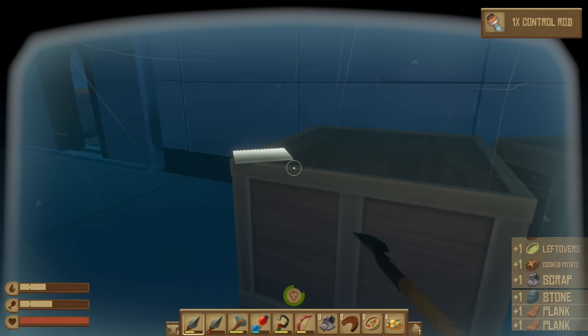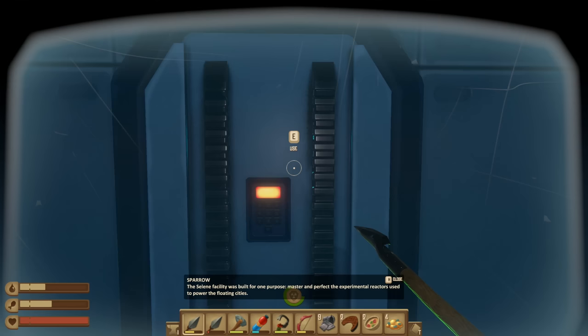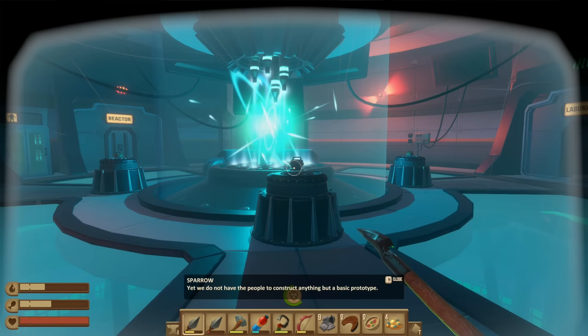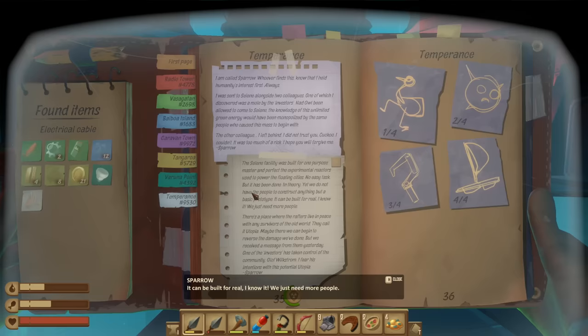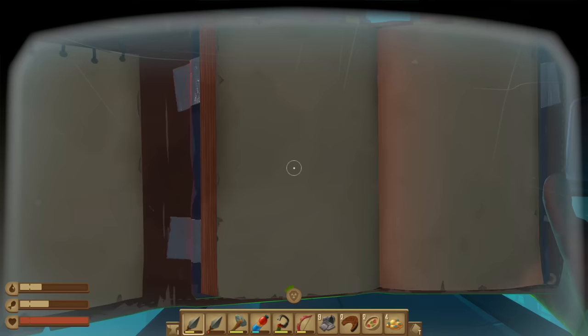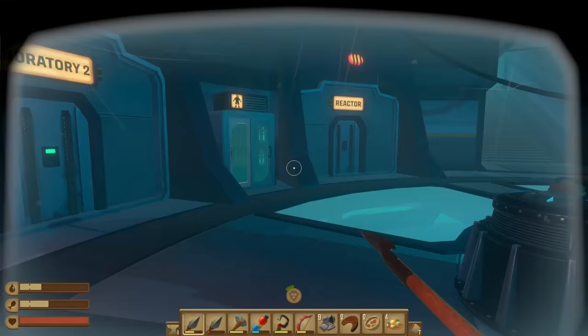Another rod. Reading the note: 'The Saline Facility was built for one purpose — to master and perfect the experimental reactors used to power the floating cities. No easy task, but it has been done in theory. Yet we do not have the people to construct anything but a basic prototype. There's a place where the rafters live in peace with survivors of the old world — they call it Utopia. We received a message from them yesterday — one of the investors has taken control of the community. Olaf Wilkstrom. I fear his intentions with this potential Utopia.' Yeah, that's probably not gonna be good.